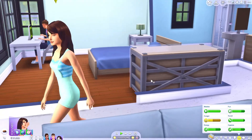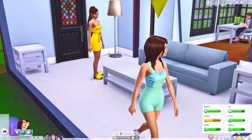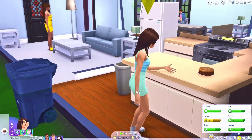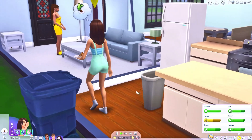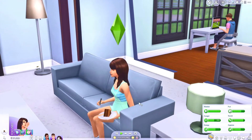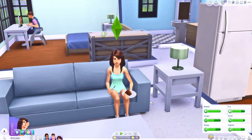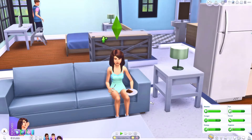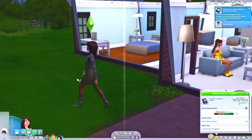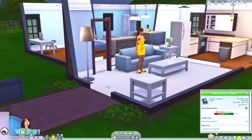Something else to note: once your sim becomes a pre-teen, they will have the options of a normal teen, which is pretty much the same options as an adult — the same clothing, hair, and all that stuff. They no longer have the clothing options of a child, because essentially they're just teenagers made to look a little bit younger. And as you can see, Melanie is off to middle school.